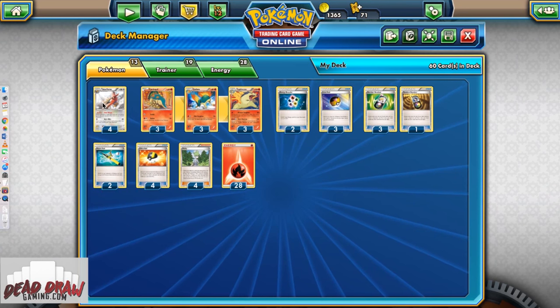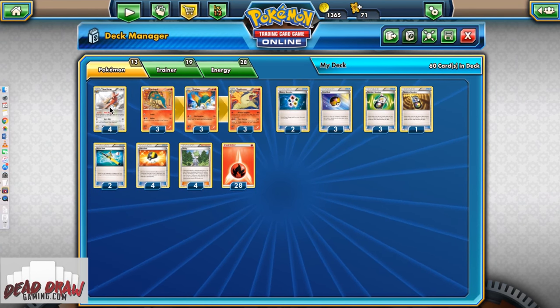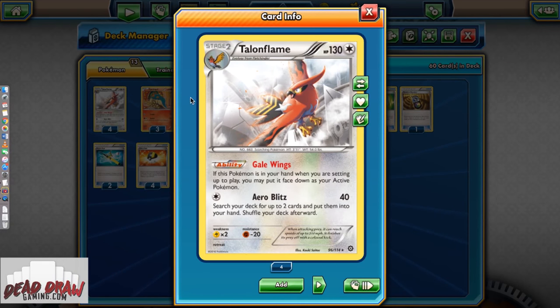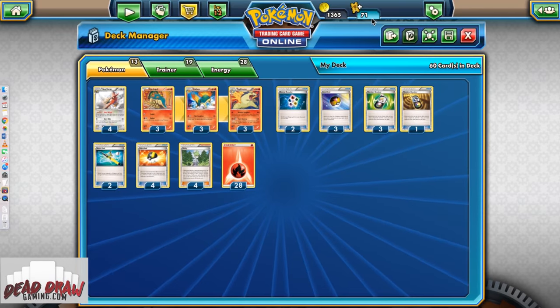Let's start out with our main starter: Talonflame. You might be thinking stage 2 — you can't start that — but his ability means if he's in your opening hand, you can actually play him as your starter, which is important to note. You can't bench him; you can only have him as your starter. But if you start him, you're in a very good spot, mainly because of his attack. You have a Colorless that does 40, but the important part is that you get to search for any 2 cards out of your deck, and those are going to help you get Typhlosion set up on your bench.